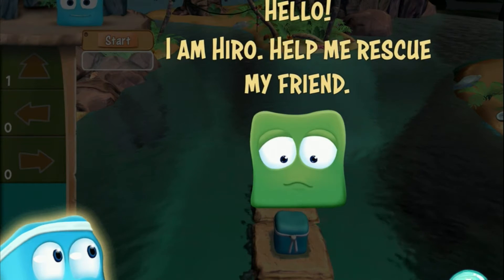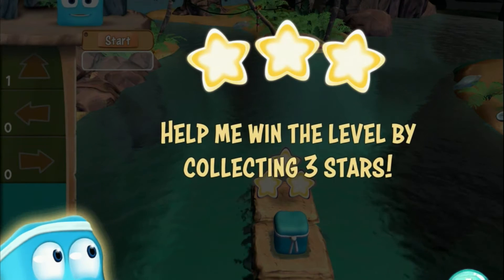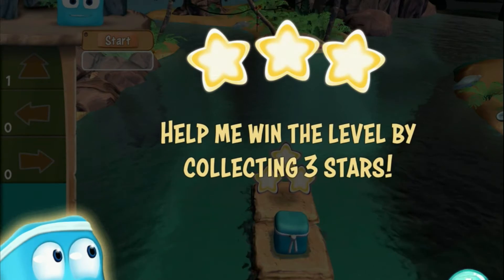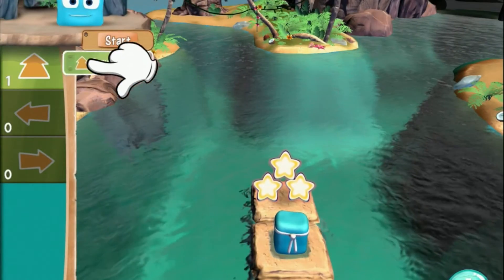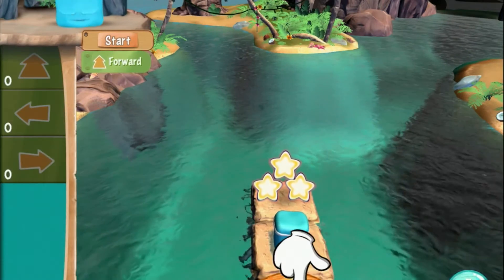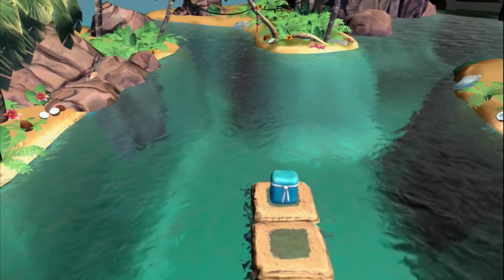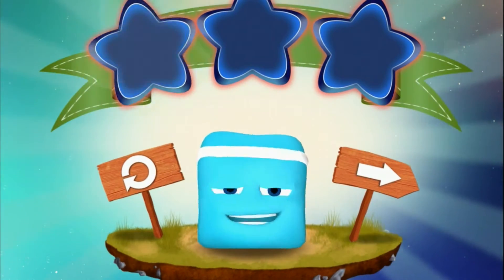As you can tell, you're playing someone called Hero whose job is to help rescue his friend. The levels have three stars, so this is again a bit like Angry Birds — children will recognise this structure of how they score. My job is to tell him where to go. I'm going to drag this arrow to move forward and play, and this is basically a little program. I've told him to go forward one space and I've run it.